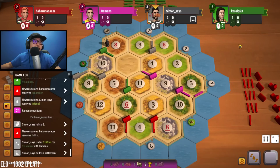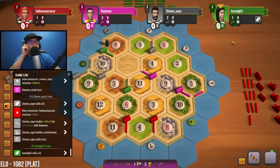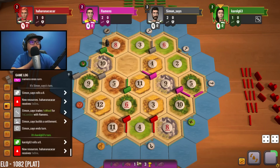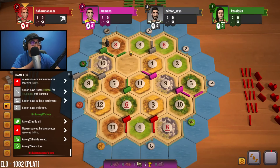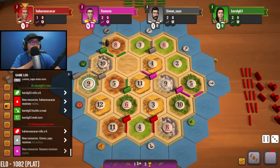Now we have to be careful how much we're going to be assisting gray with trades going forward since they're currently in the lead. They're going out there — it doesn't look good that we'll get the A3 position. Nine is rolled — nice, okay, so we get two ore.